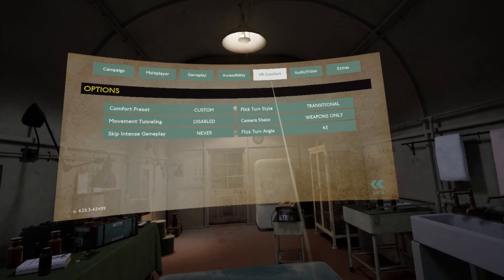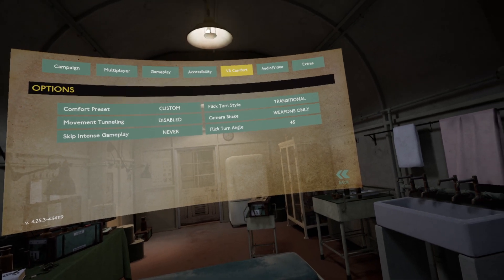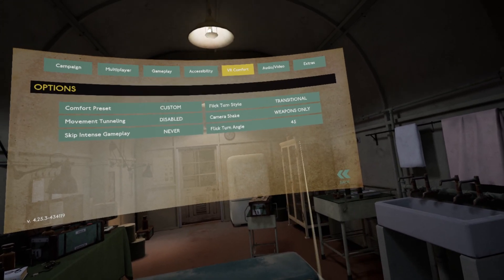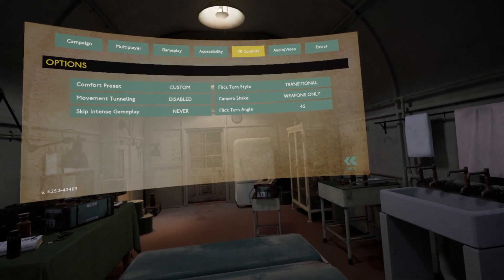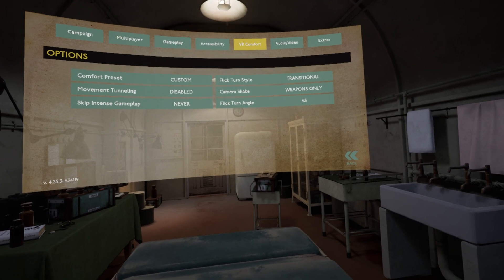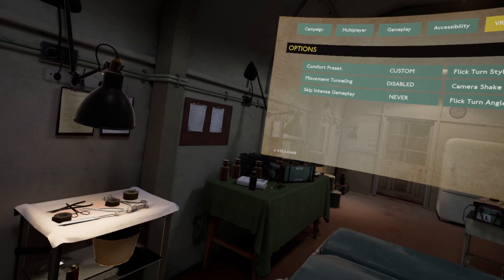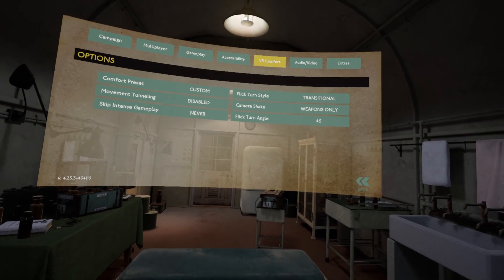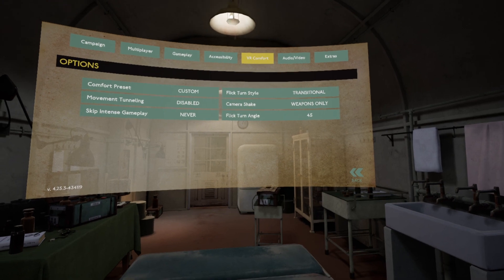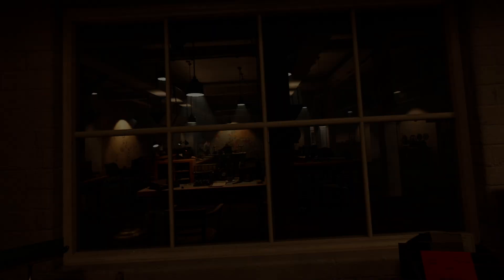For VR comfort, the flick turn — also known as snap turn — I don't like it. I've set it to transitional and 45 degrees. We've got instant or transitional for how quickly it pans and how many degrees it moves each flick. I'm not happy with those settings and when you see the gameplay later you'll see how janky it looks. What I want is smooth turn, so as I move the right thumbstick it should pan smoothly left or right with adjustable sensitivity. Other games like Saints and Sinners do it — this game should too.